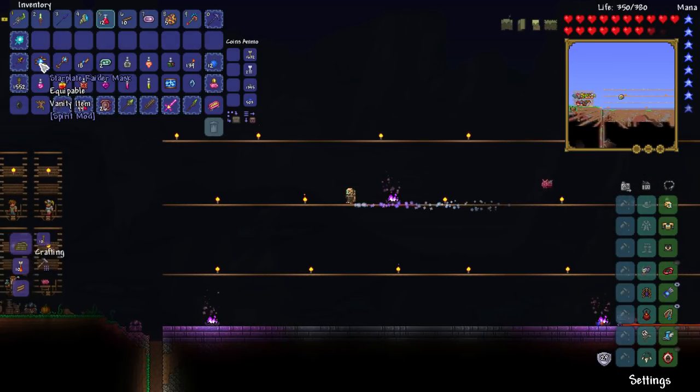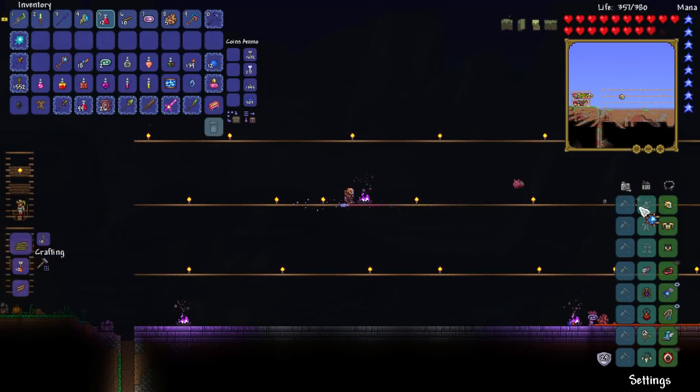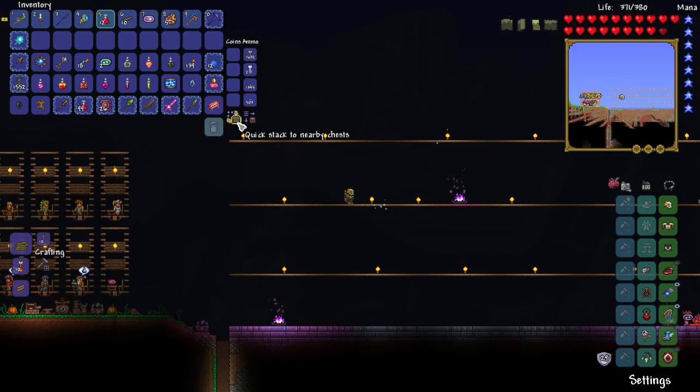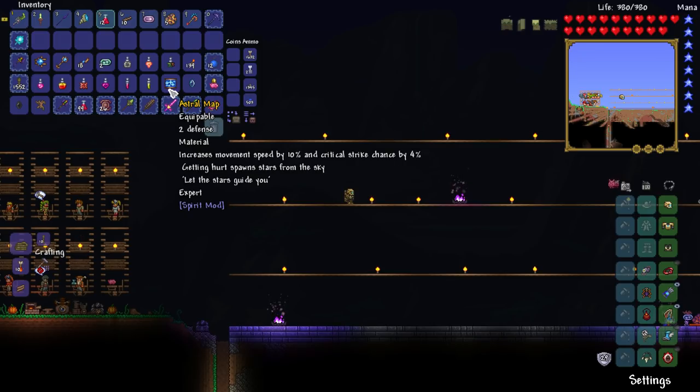There were projectiles everywhere and I was getting a debuff. Powered by celestial energy - so there's Star Plate Fragments and an Astral Lens. 'Magic damage, shoots out bursts of electrical stars.' There's also a vanity mask. The Astral Map accessory increases movement speed by 10%, critical strike chance by 4%, and getting hurt spawns stars from the sky.